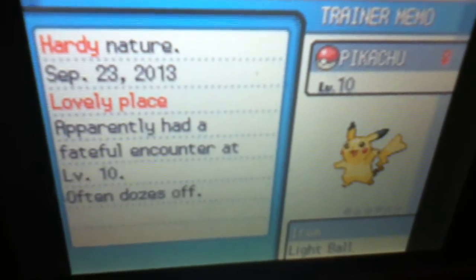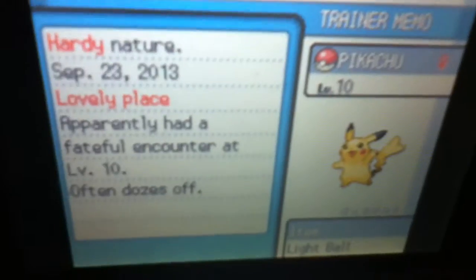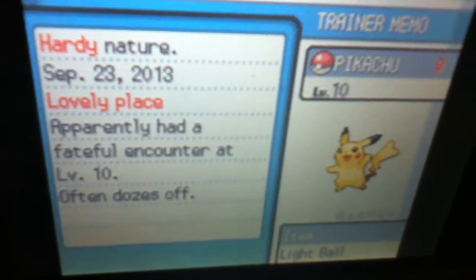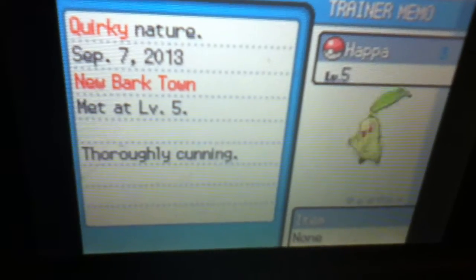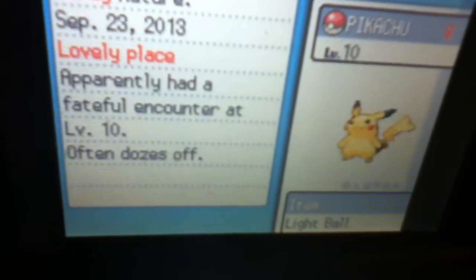I'm pretty sure this Pikachu can be any nature. I mentioned that unlike the other two, you don't type in a password. But I didn't mention — all you need to do is beat the game. By that I mean beat Stargazer Coliseum.